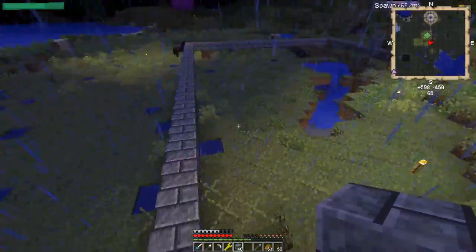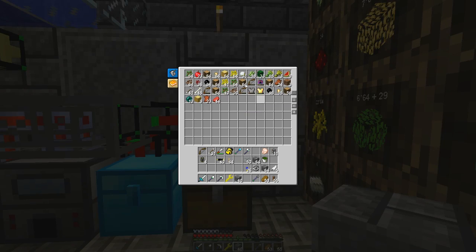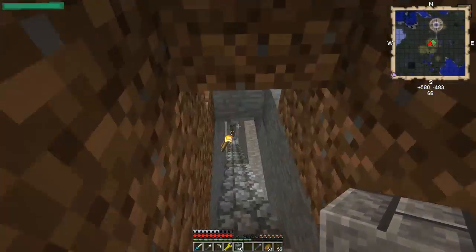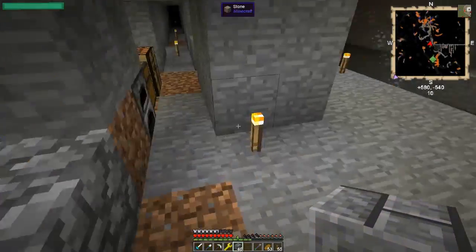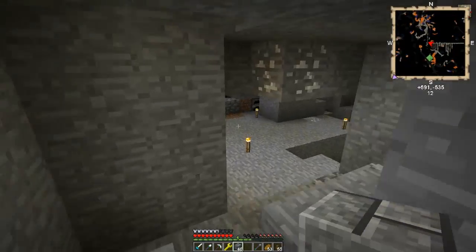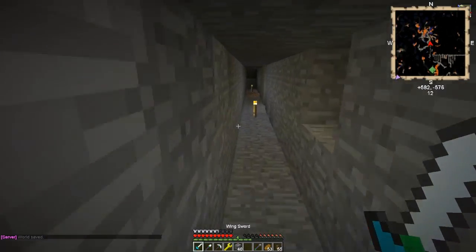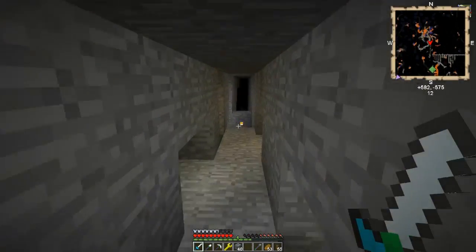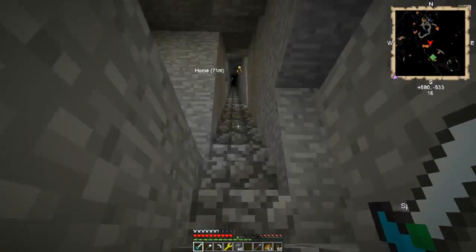It won't have to be that big - we'll use diamond chests or maybe the Darkcraft upgraded storage unit that's been upgraded all the way. With deep storage units we can stack them quite high and don't actually have to be able to reach all the chests, because logistics pipes has some nice options in that area. Yeah, we can work with that - make it somewhere around that big, maybe a bit smaller.